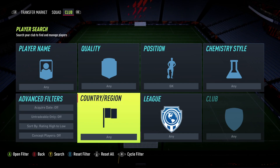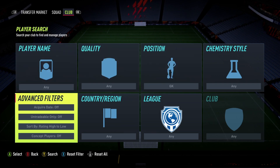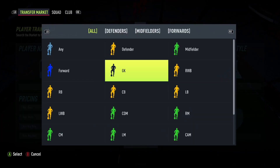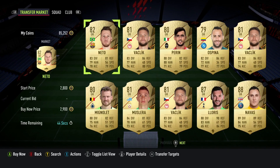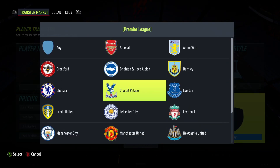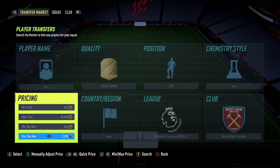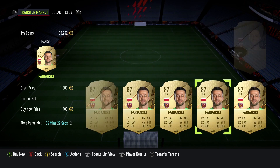Prices are up and down and the market's everywhere, so there's not going to be one specific best team. Let's look at average goalkeepers. You could probably get an Areola for less than 2,000 coins — he's an absolute beast, cheap beast. Or there's Nick Pope from Burnley, who is under 2,000 and would do the job.